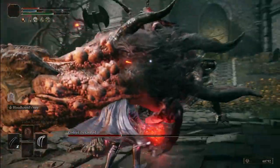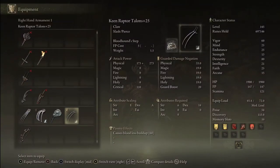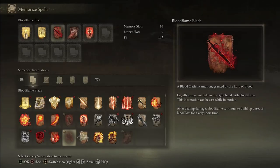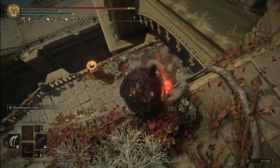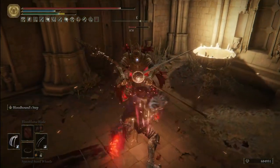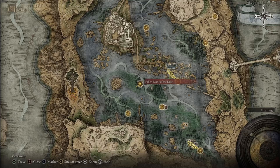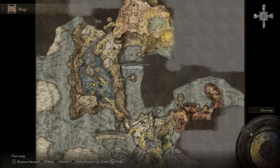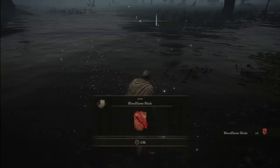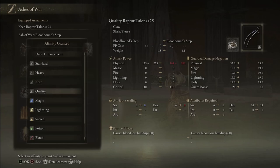Now that we have our very powerful claws we want to focus on increasing their strength even further. For the Raptor Talons, you want to increase its blood loss potential, and the most effective path is through the Blood Flame Blade incantation. This spell will not only highly increase the blood loss buildup of your claws — which already have some by default — but also add fire damage to every single hit. To get Blood Flame Blade, go from either the Fallen Ruins of the Lake or the Folly on the Lake grace and reach the blue marker close to the Rose Church in Liurnia of the Lakes, then defeat the rolling scarab there for your incantation. Then add the Bloodhound Step ash of war to your Raptor Talon with the Keen affinity. If you add an elemental, magical, blood, or occult affinity you won't be able to buff it with Blood Flame Blade.